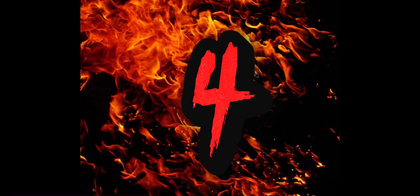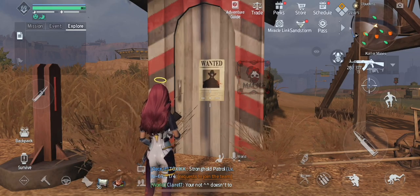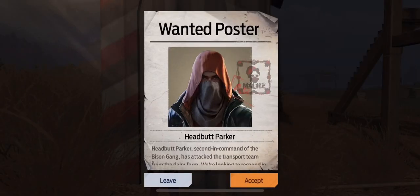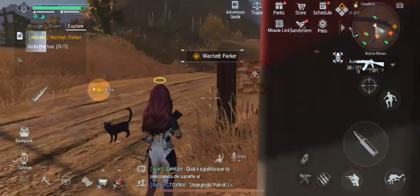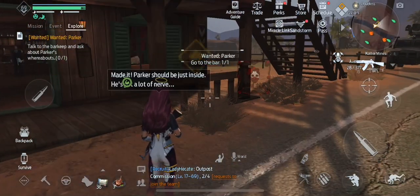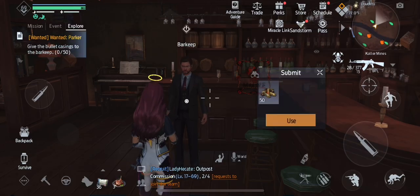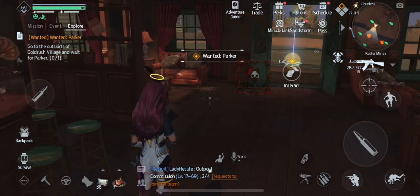Number 4 is Headbutt Parker. If you run straight down the path from Gold Rush Village there will be an outpost toll-looking building, and this one is located on the side of that. For this part you're going to need bullet castings, so make sure that you have 50 of them on you before you do this one.